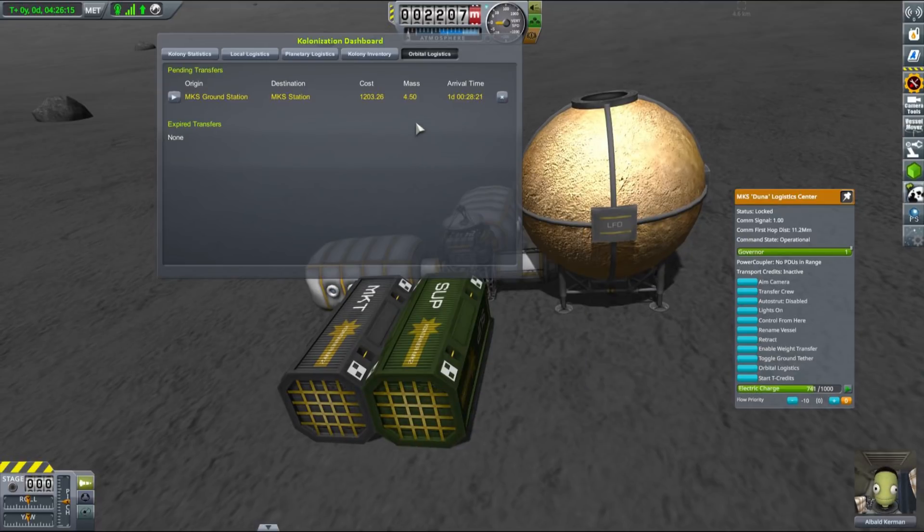Once a transfer is scheduled, you can view it in the orbital logistics tab in the colonization dashboard. Now we only need to wait. This type of logistics allows you to send resources between your ground bases and your vessels in orbit, but it comes at a very steep cost.